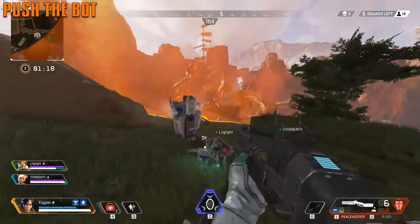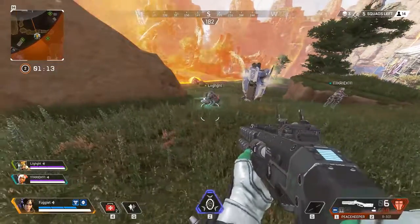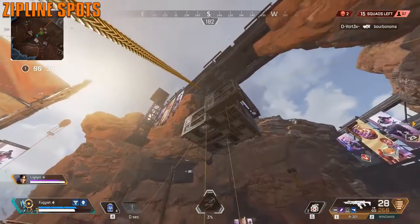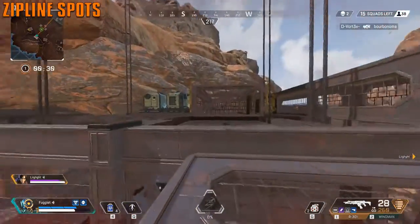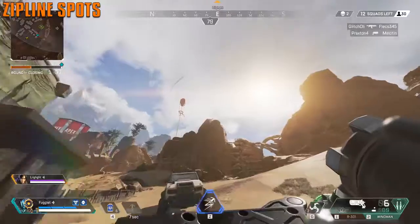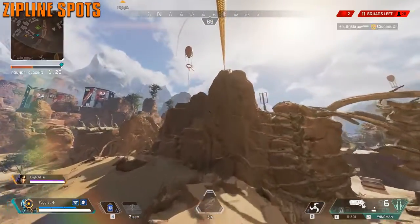Lifeline's heal bot can be pushed a little bit — push it into cover. With Pathfinder you can reach spots you're not really supposed to be, like on top of certain structures. The only way to get up there is using Pathfinder; you can't vault up. There are different spots around the map where you can do this for a nice lookout position.